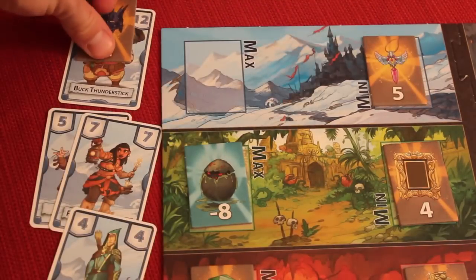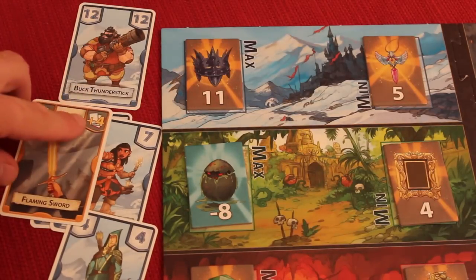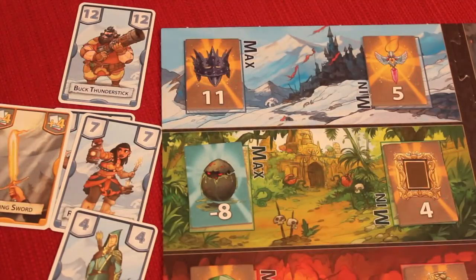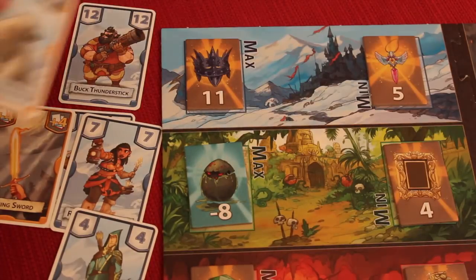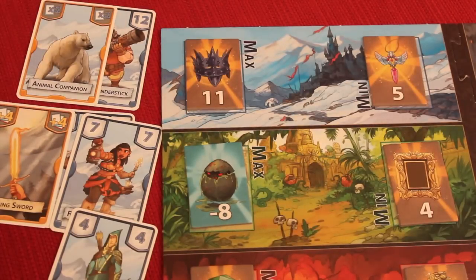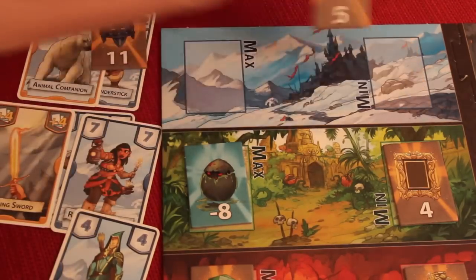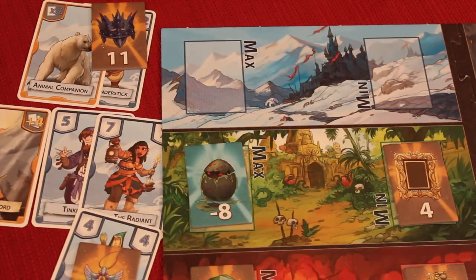Let's say some action cards are played. Maybe this player played a flaming sword, which gives them a plus four to any color, so now they have 16. Once somebody plays a card, everyone else can also play a card. Maybe this player says, 'I have a times two in the Frosted Mountain,' so this is actually 24. That player would get the max treasure. This player kind of wasted his card - he was trying to get higher, but didn't know about the times two. That's how that round would work.